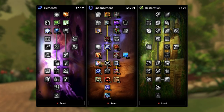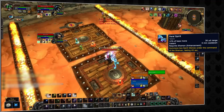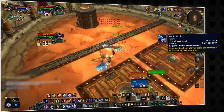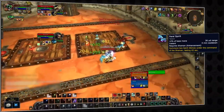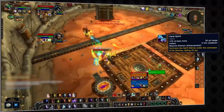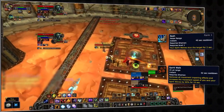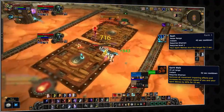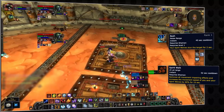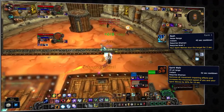Feral Spirit is the bread and butter for enhancement shamans. There is no situation where you would want to play without this — it's your biggest burst cooldown, dealing a ton of damage when your wolves are active. It also increases the healing you take, making it difficult for you to be a kill target during this time. Your wolves also give you access to Bash and Spirit Walk, adding to your utility. You gain so much with this single talent that it is impossible to play without.